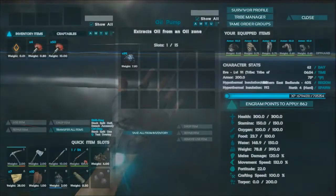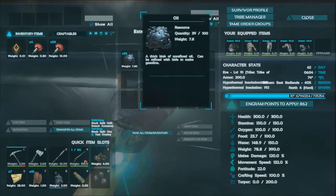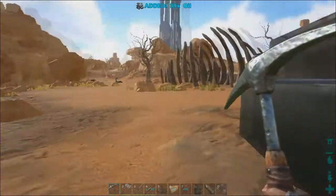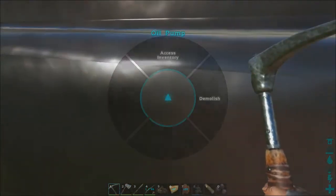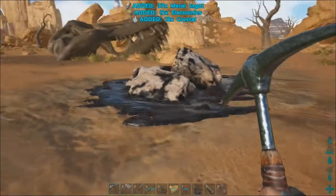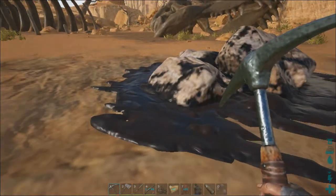We got some oil over there and I've got pumps scattered throughout. Here is what that little oil puddle looks like — it's called an oil vein. They're fairly easy to see from up above — you can see the little oil blemish like an oil spill — so they're relatively easy to find, but you will need an oil pump.